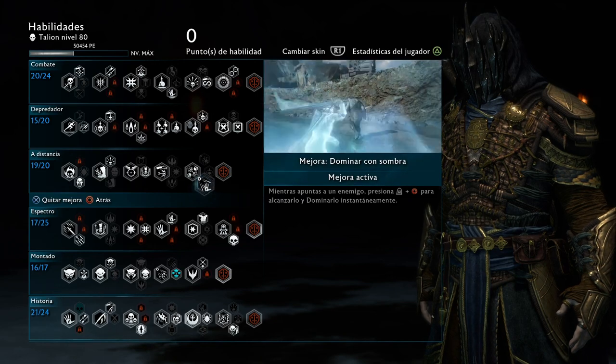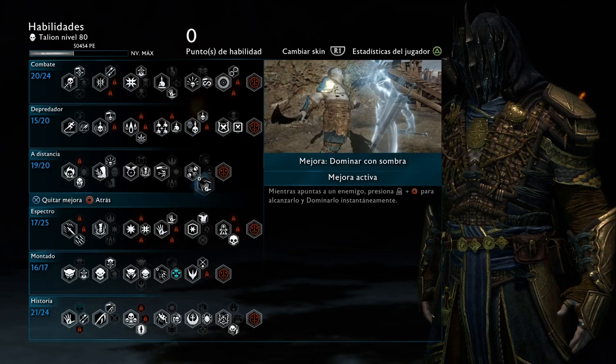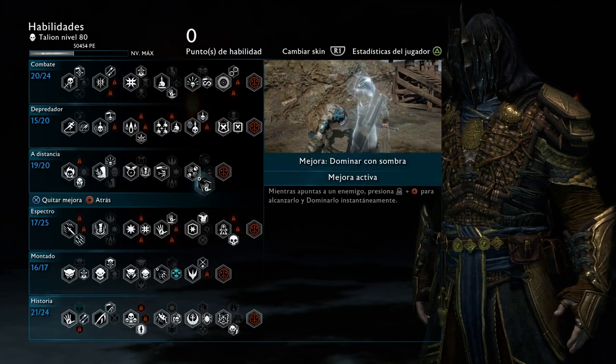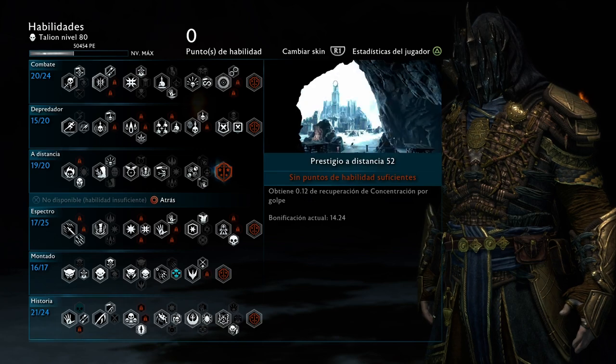Here I have the Shadow Dominate — by far the best one for Sieges especially — because you want to be dominating the captain so they increase your numbers in the army and help you take the fortress even faster. That's why I'm using the Shadow Strike here.